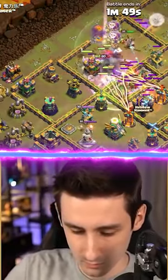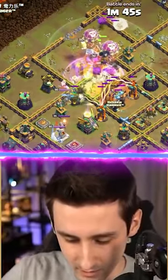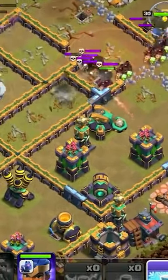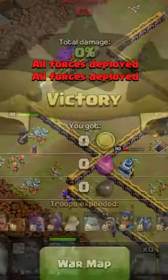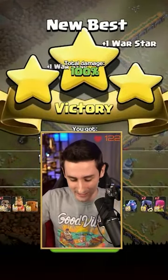They're gonna rage up moving through here, tunnels going down. Pop that, drop the royal champ. Freeze the scattershot — gonna clutch it up. That super bowler gets through and helps us three star.